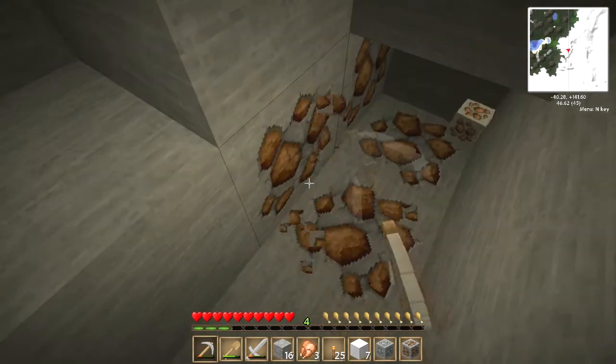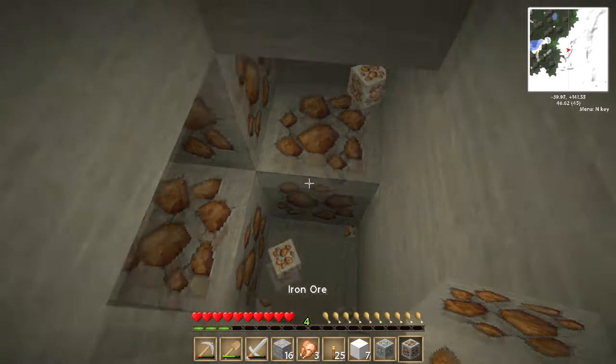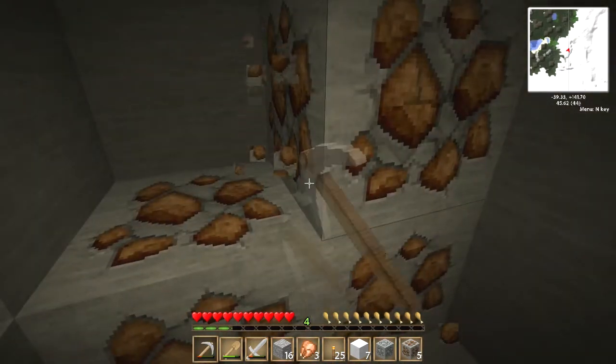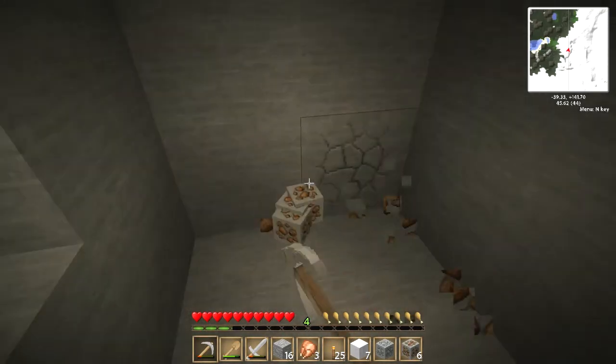What's that one? That was iron - oh, that is iron! Really? Awesome. We've got a nice little vein of iron here. It's always when you change texture pack that you haven't got a clue what you're mining.